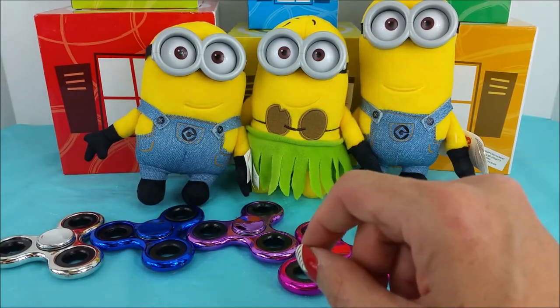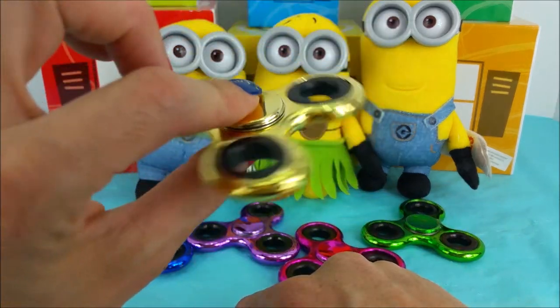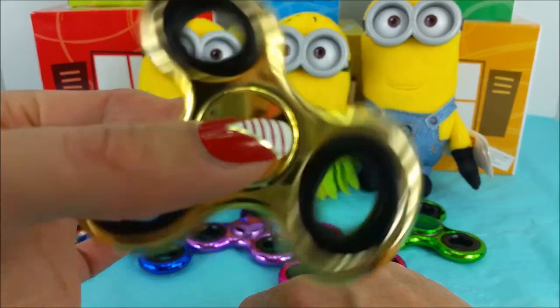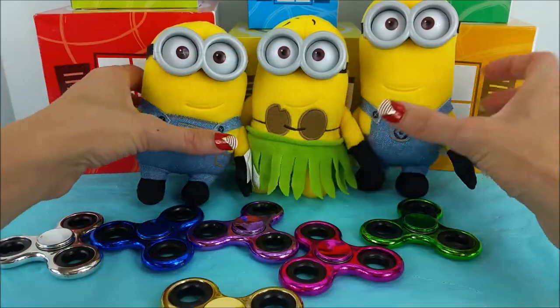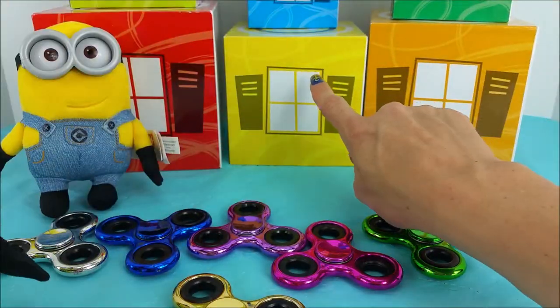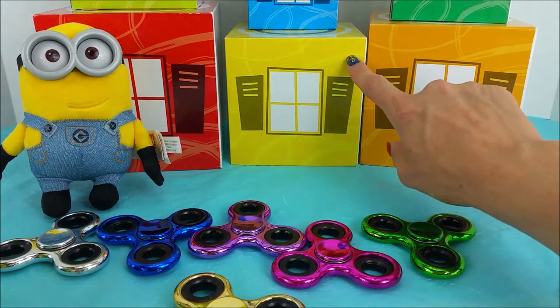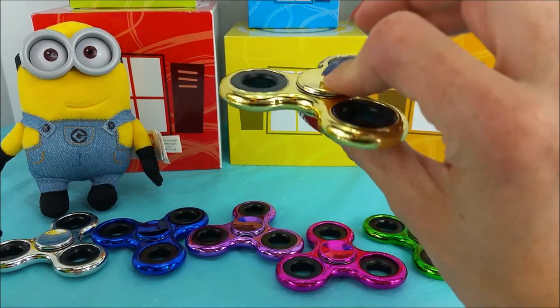And then, the very last one we have is a gold. A very shiny gold. There are several things in this video that are kind of gold, like the minion's bodies — those are bright yellow, kind of like gold. And these two blocks, or windows right here, are yellow and orange, and they both could fall into the same realm as this gold fidget spinner.